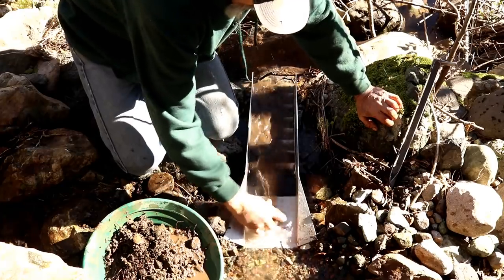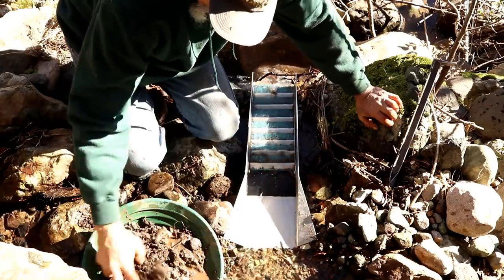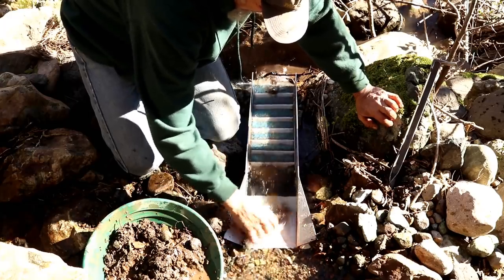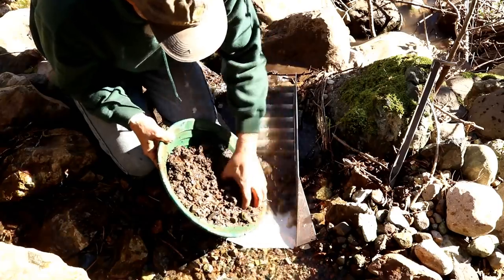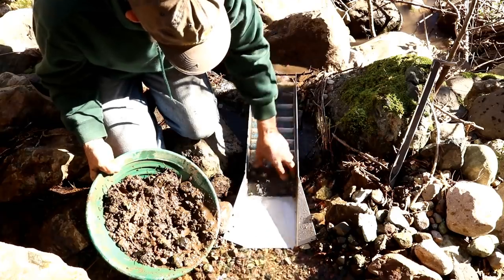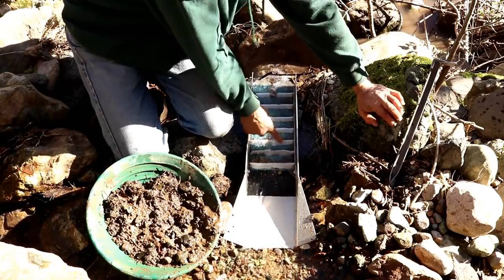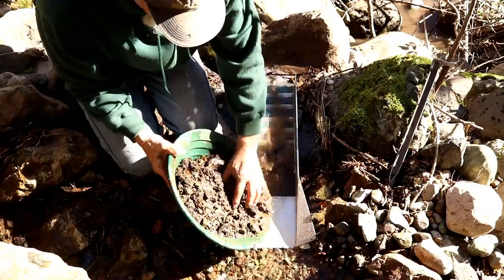First thing we want to do is just wash off our big rocks. Since we don't have the flow, we're not going to run them through the box. With these roots we want to wash them off best we can. You want to stay away from sticking your fingers in between the riffles up here — that doesn't matter now. We just keep throwing material in.